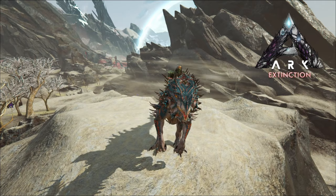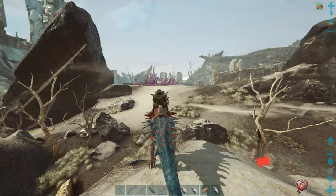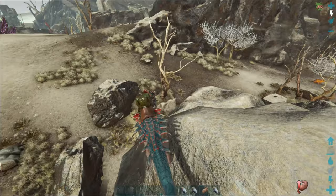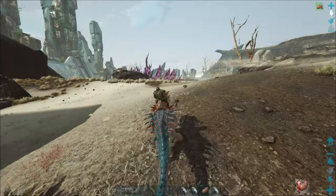Welcome back to ARK Extinction. We found an element vein finally - it's a low level one, which is what I want to start off with because we're taking just the one volanosaur in. It has 10,000 hit points - I think they go 10,000, 25,000, and 50,000. It's kind of like the blue drop pod, so it'll be a good place to start getting some element so we can start on our tech base.